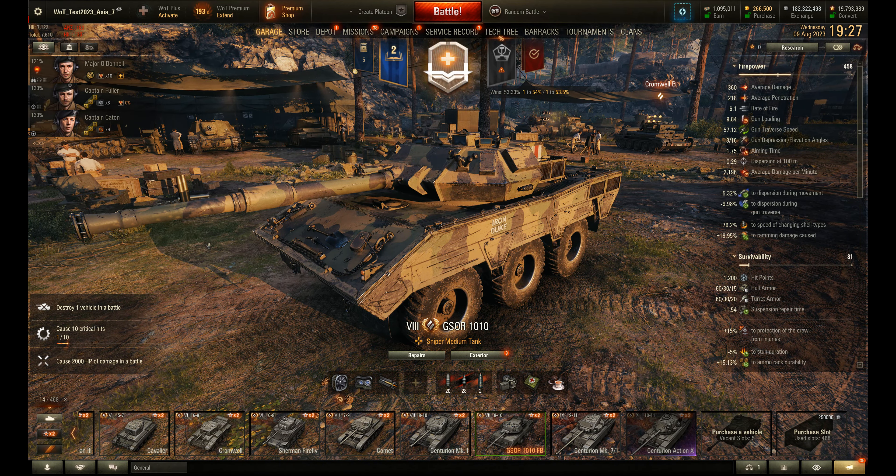Top speed of 60km/h doesn't really put it at the front of the pack. In a number of battles I had earlier, you get to the spots at pretty much the same time as other mediums, so no real advantage there. Reverse speed of 30km/h is reasonable, but I think you've got to be set up as a bit of a sniper and use that reverse speed to get out of trouble. It looks like a high vehicle — reminiscent of the Sheridan in profile — but in reality it's not much taller than an average medium tank.